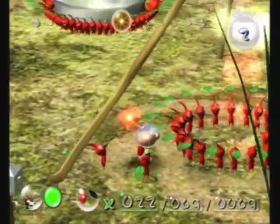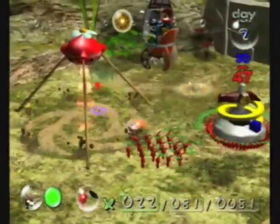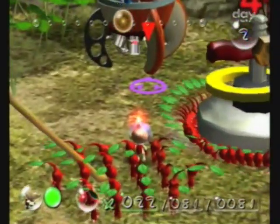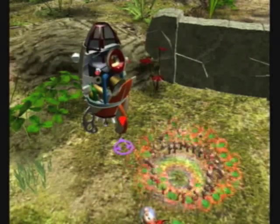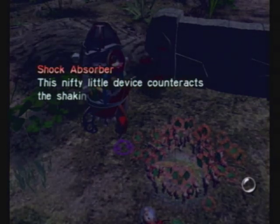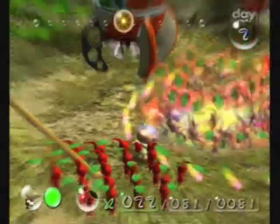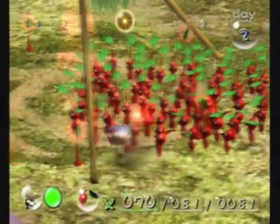Back to stuff that's actually going on — the Bulborb is going to give us quite a few Pikmin, and we now have 3 out of 30 parts, which gives us 10% completion already. It's really quite a short game once you know how to do it. Next episode we will continue with the second half of this day — see you then.